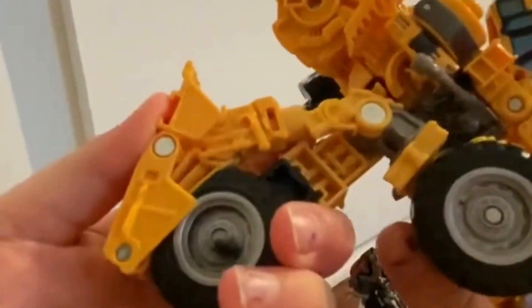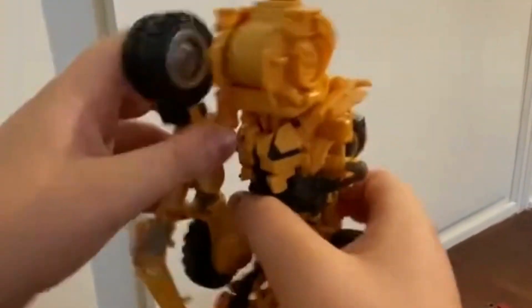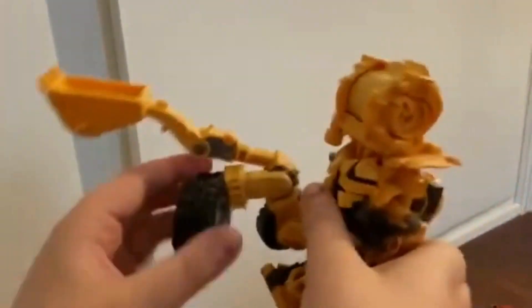Take these, pop them, untap these. You're going to want to do this — take the arm, this is going to tab into here. Tab that into there. You're going to take this like this, it's going to flip up. You're going to want to click that, and there we have one leg.